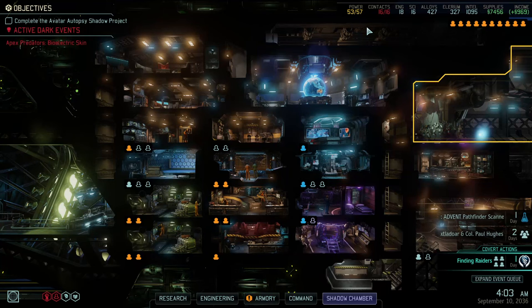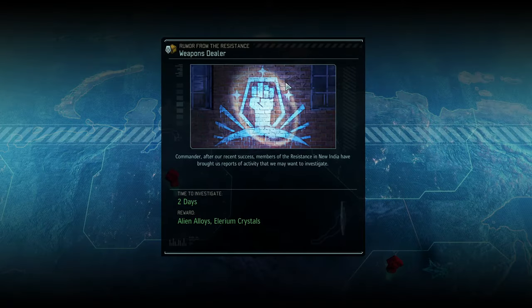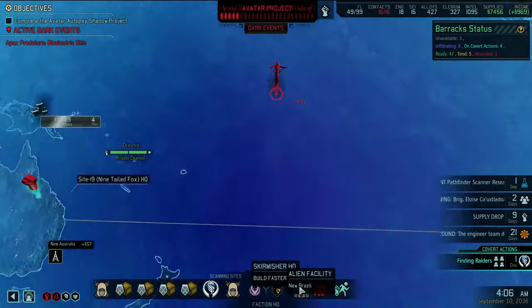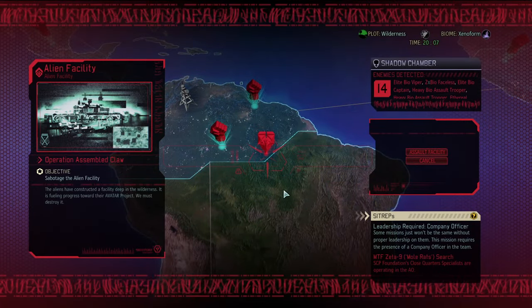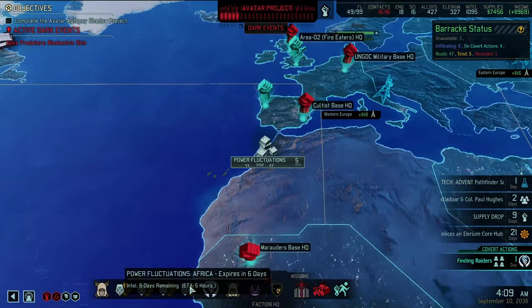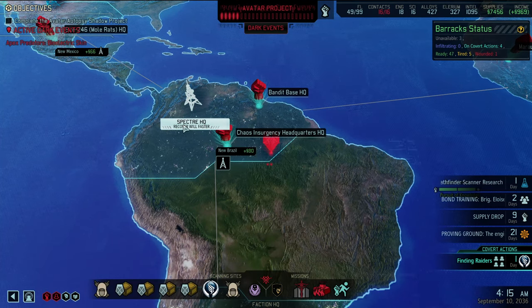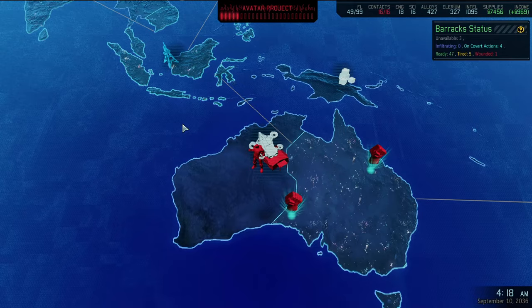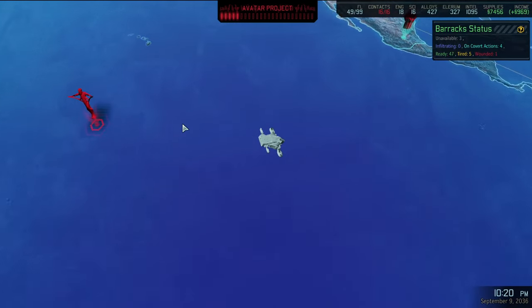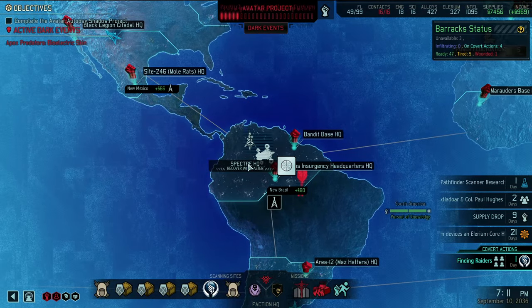Hey everybody, welcome back to That Plays XCOM 2: War of the Chosen. Hopefully this time we're finding some raiders — that's my hope. We could also find some alien alloys and some crystals, but we also have a facility over here we could take on at any time. Let's find those raiders first. I have my reasons, don't question them. Time is of the essence — I have time for one mission a day.